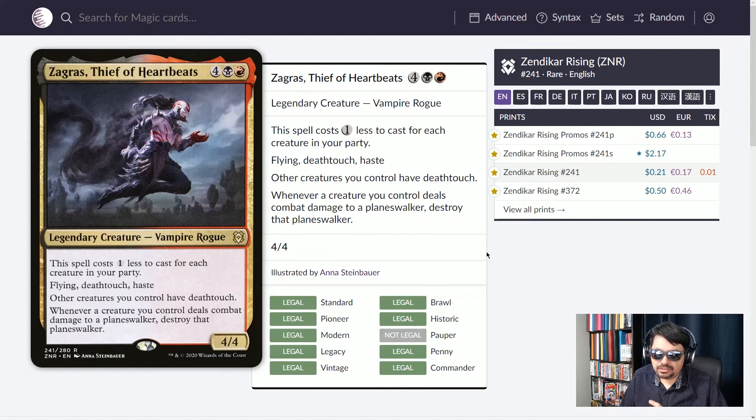Next up in Rakdos colors, Zagras, Thief of Heartbeats — six mana, 4/4 Vampire Rogue. This spell costs one less for each creature in your party, so a party deck gets cost reductions. You get a flying, deathtouch, haste creature, and other creatures you control also have deathtouch. Whenever a creature you control deals combat damage to a planeswalker, destroy that planeswalker. So you're giving your creatures effectively deathtouch against planeswalkers, and Zagras has haste to do the final damage to that annoying planeswalker no one can touch. Zagras has definitely stolen my heart.